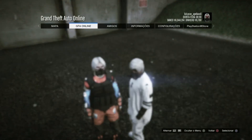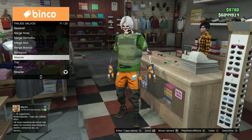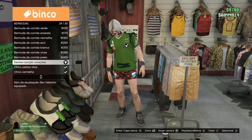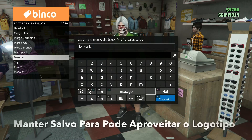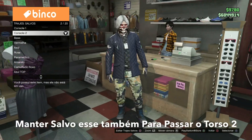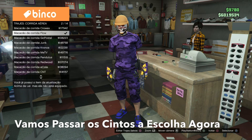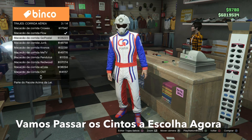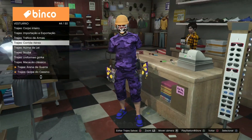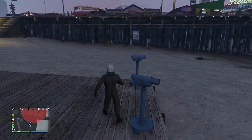E essa base que eu vou estar mostrando para vocês — aqui eu já salvei no último slot. Vocês nunca apagam ela, porque vocês podem estar usando ela para poder estar criando bases diferentes, usando esse suíte logo. E esse segundo é para poder estar passando o torso 2 — sempre mantenha salvo para vocês não precisarem fazer essa preparação de novo. Então para poder passar qualquer cinto, assim que a gente salvou aquele conjunto no último slot, vocês vão escolher o suíte que vocês queiram também. Eu quero com aquele cinto ali mesmo de paramédico — então vocês compram esse formigador preto. Corre na frente do telescópio, travou desse jeito.